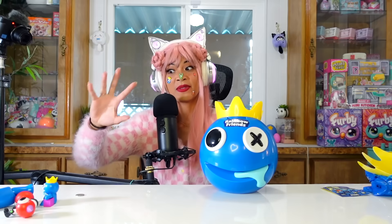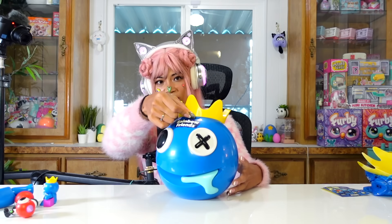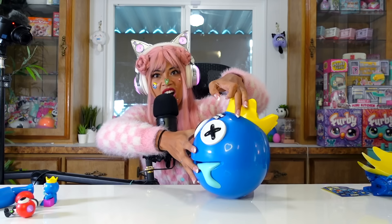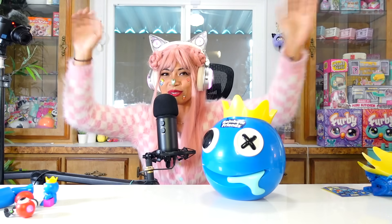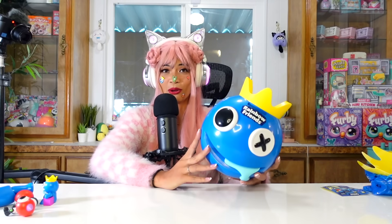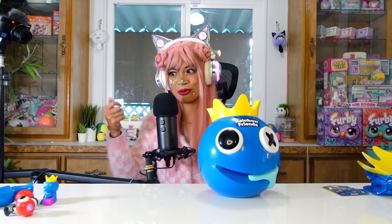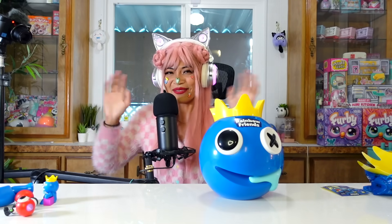Okay, the last thing we need to do is test if this actually works as a piggy bank. All this stuff has been emptied out — he's got no more brains. I got a coin here. Time for the ultimate test — will this coin fit in this coin slot? Here we go, three, two, one. Yay, it worked! We unboxed the whole ultimate bundle of Rainbow Friends. Let me know who is your favorite character — we only saw like four characters today, so I would like to see more. I'll see you guys next time, bye!